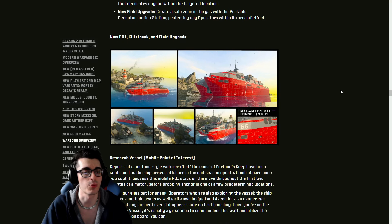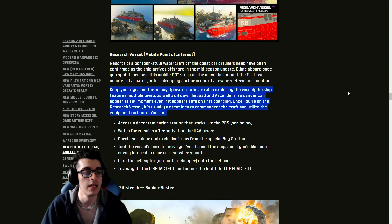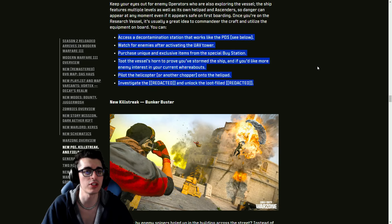For Warzone, there's a Research Vessel mobile point of interest, a new killstreak, and a new field upgrade — a pretty healthy update for Fortune's Keep. This will be a really cool new area of the map and a lot of people are going to drop here right when the update releases, so be careful. The ship features multiple levels as well as its own helipad and ascender, so danger can appear at any moment even if it seems safe on first boarding.